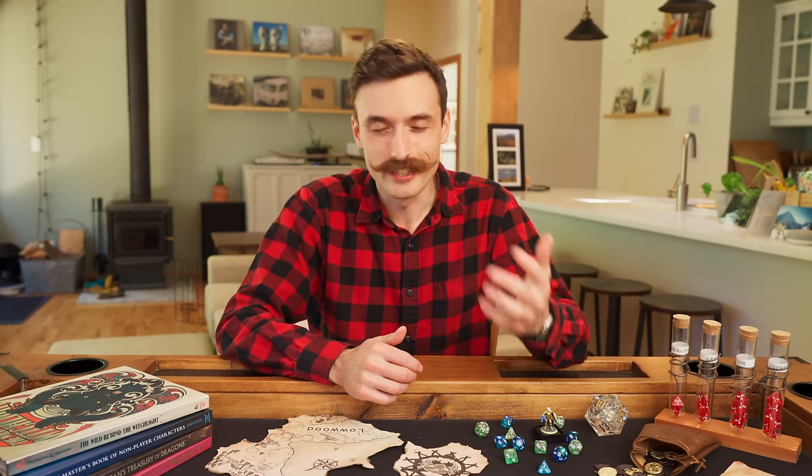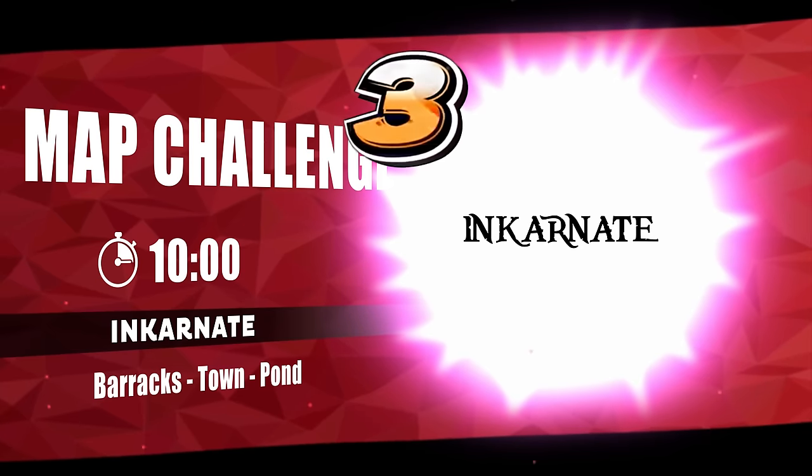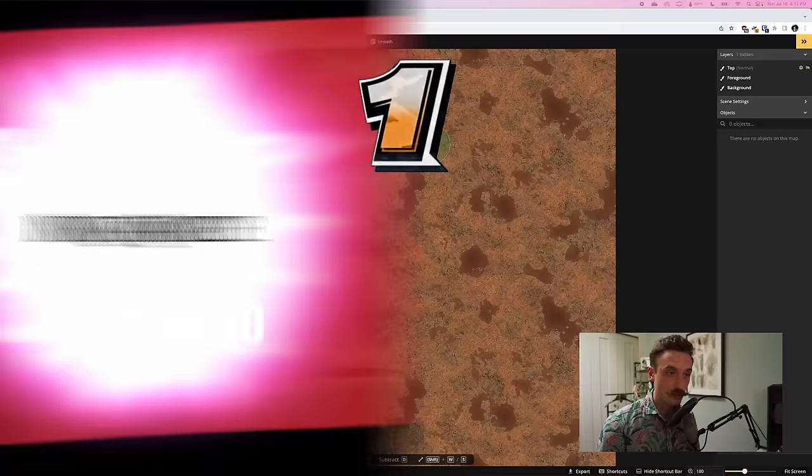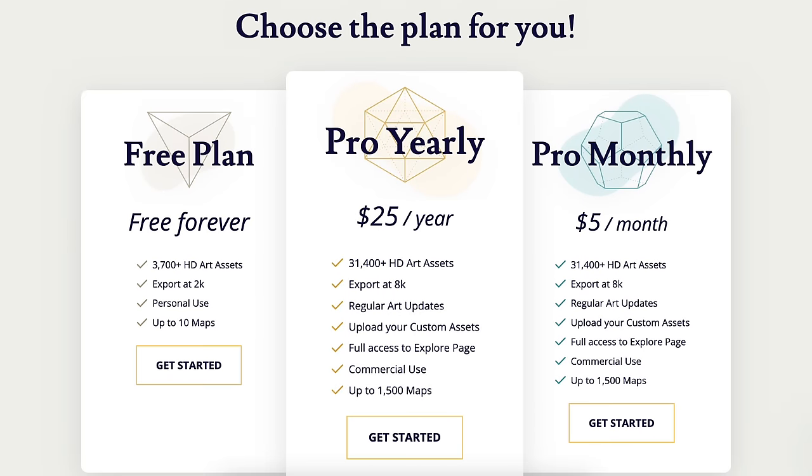Next up in the initiative order is Incarnate. There is a free version with limited map slots, resolution, textures, and items, or the subscription is $5 per month. The free version is usable, but you'll only be able to make very basic maps.